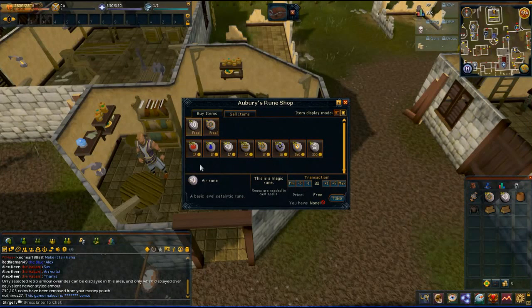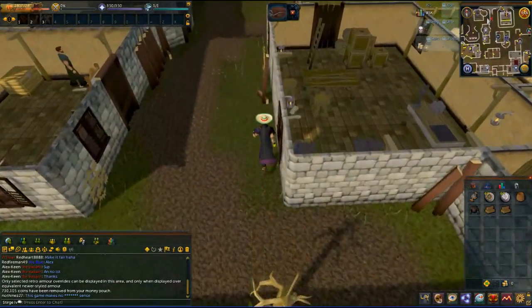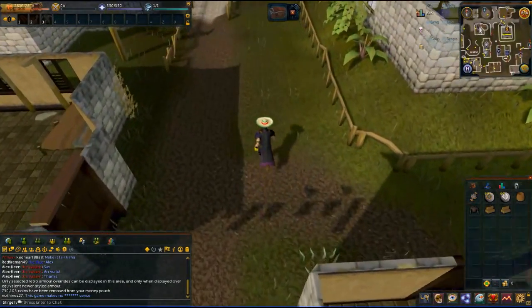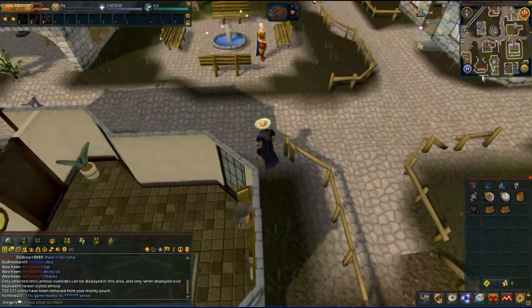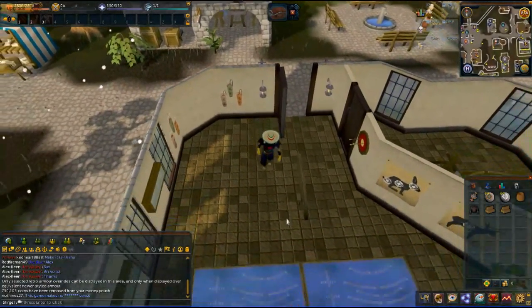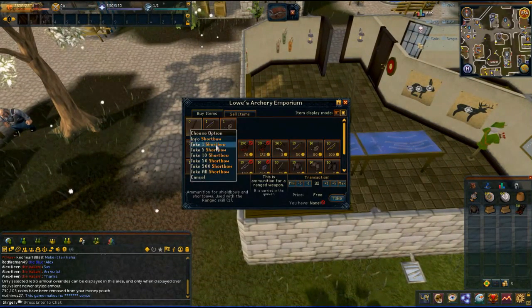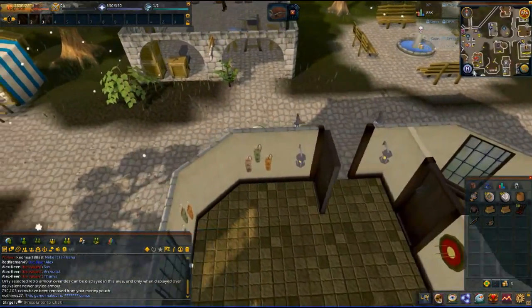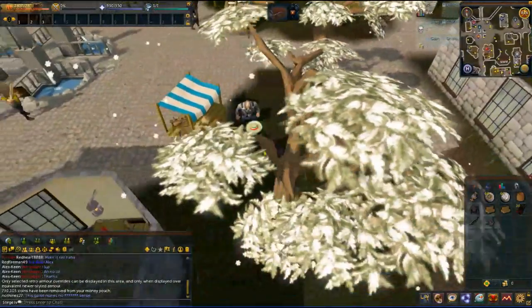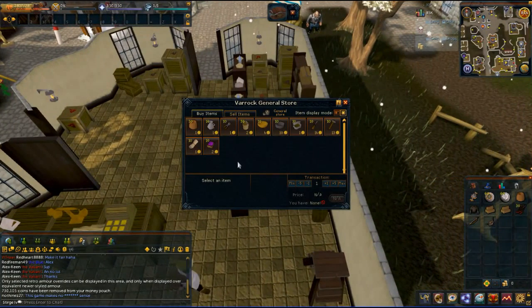That'll give us enough money to buy some arrows from Lowe's — the archery shop, not Lowe's hardware. There's free stuff here from Aubrey's. We're going to come back later and buy all of their fire runes and all of the air runes, and then flip those. Air runes are selling for like 21 to 22 gold pieces each — you're buying for 17, so not a huge profit but enough to make a difference. But fire runes are selling at 70 when you purchase them for 17, so it's definitely doable. There's some free stuff here at Lowe's we're going to want to pick up as well: 30 bronze arrows, short bow, shield bow. Shield bow can be sold to the general store for 24 coins — pretty reasonable, good place to start.